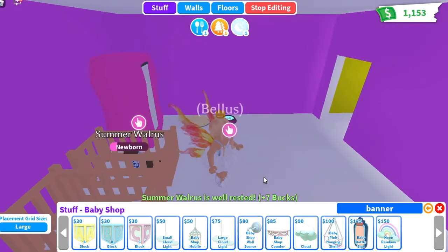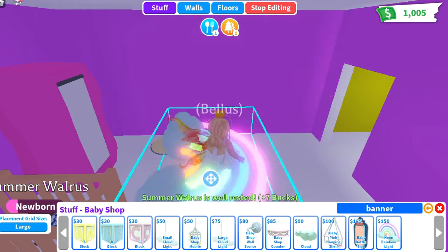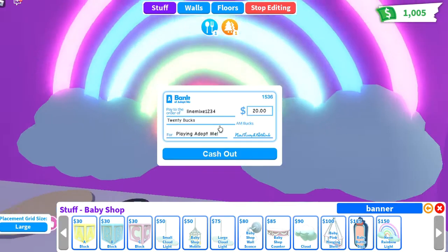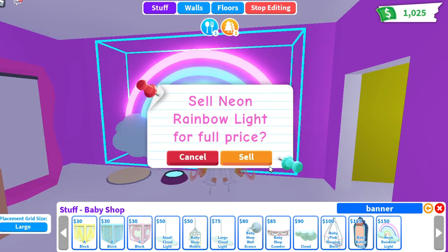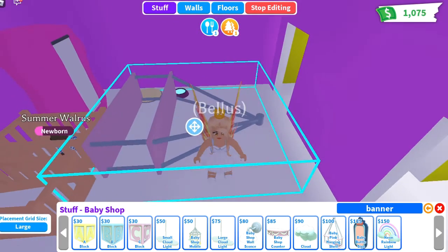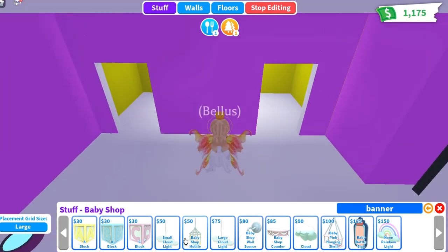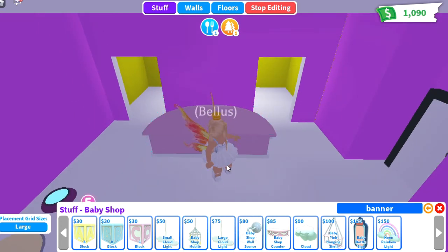There are also new things from the baby shop. There's a rainbow neon rainbow light — it's so cute! You can see it like this. We also got this baby pink hanging shelf — it's large and we can decorate really well with it, and also a baby shop counter.